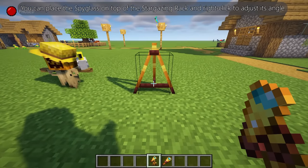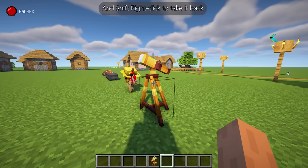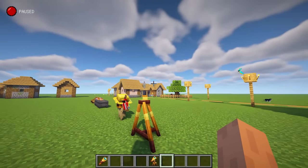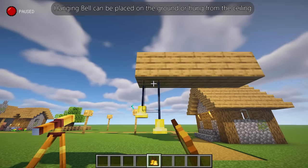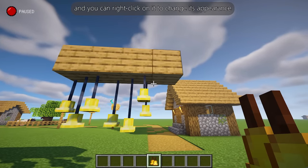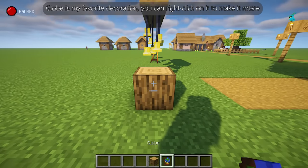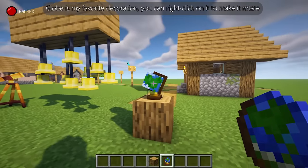You can place the spyglass on top of the stargazing rack and right-click to adjust its angle, and shift right-click to take it back. A hanging bell can be placed on the ground or hung from the ceiling, and you can right-click on it to change its appearance. The globe is a favorite decoration — you can right-click on it to make it rotate.